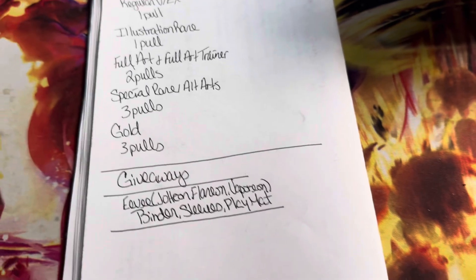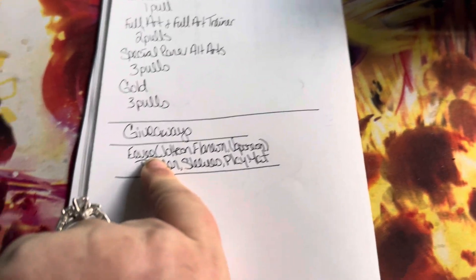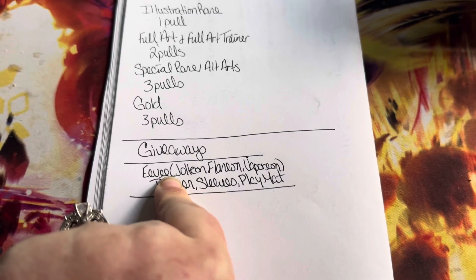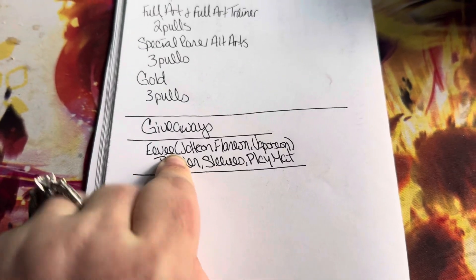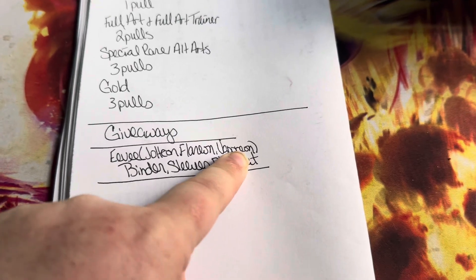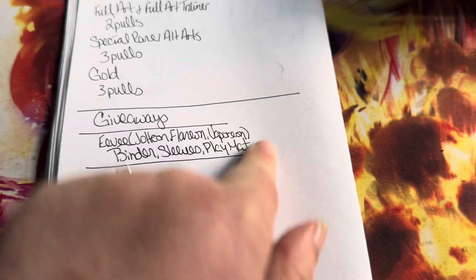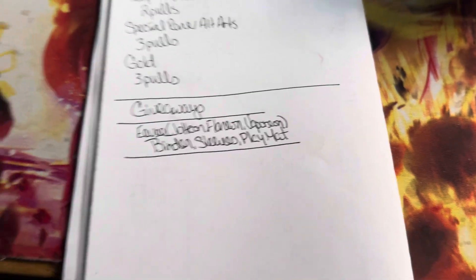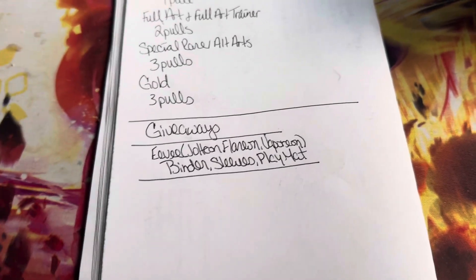And I am doing a giveaway. I'm thinking about doing the Eevee set that you get at GameStop — where it's got the Jolteon, Flareon, and Vaporeon on it. I will do the binder, the sleeves, and play mat all for one person. So we're going to do that also, guys — stay tuned for that.